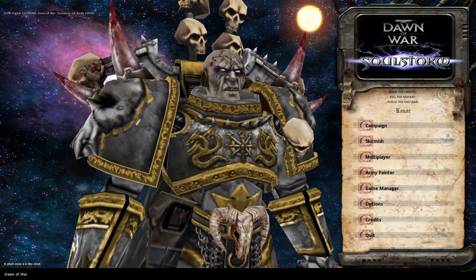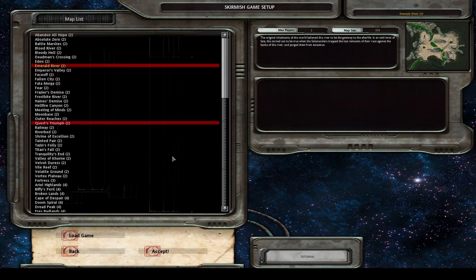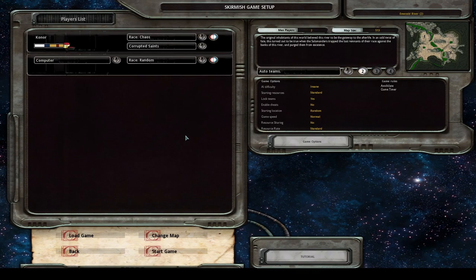Chaos has a lot of options for various things and I want to show them all to you today. I'm going to get into a game and choose Emerald River because it's a bigger map. These openings can work on small maps, but I want to show you how they can also excel on big maps as well.